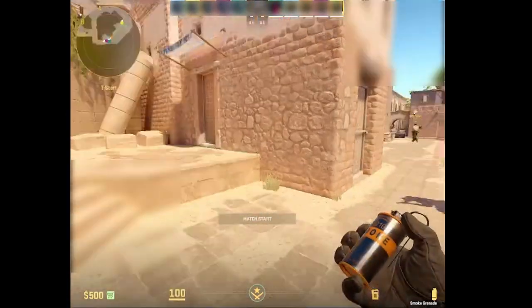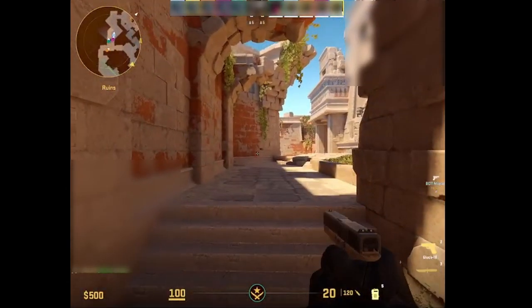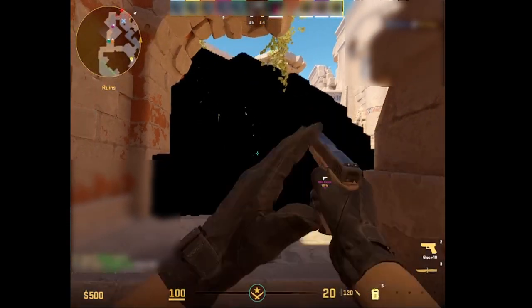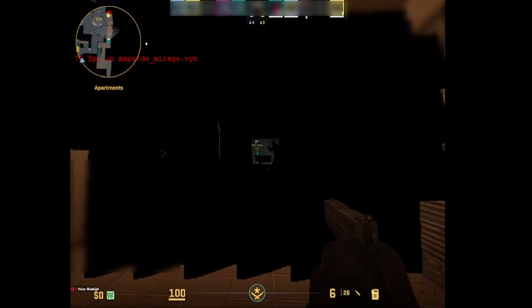In Counter-Strike 2, there is a lot more going on visually than in CSGO. So while in the previous iteration only a nade's debris would trigger the bug, in CS2 there are a lot of ever-present effects which make it possible to see through a smoke permanently, as can be seen in this Mirage example.